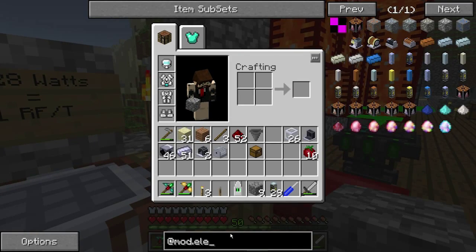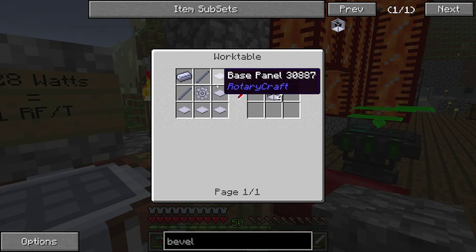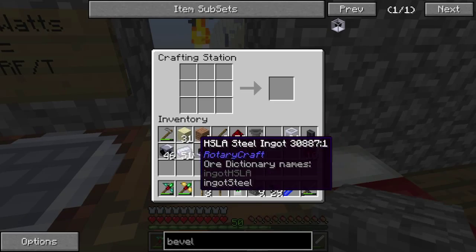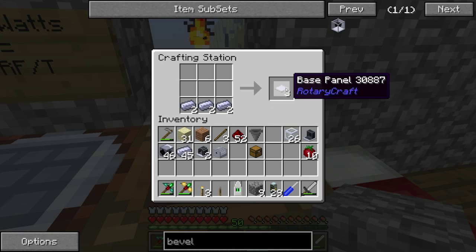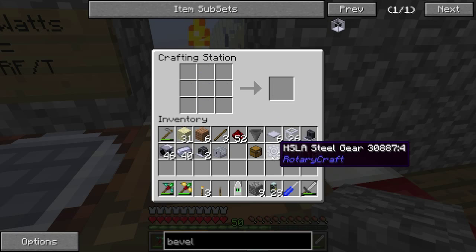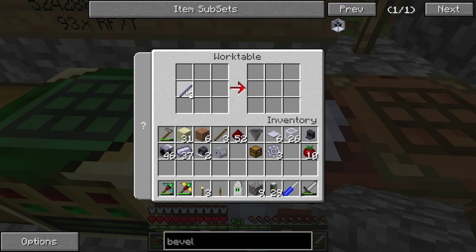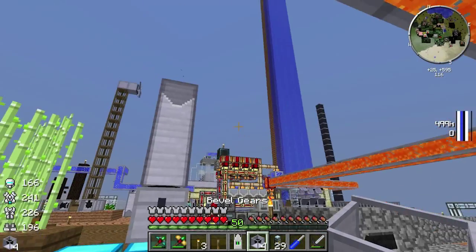I forgot how to make bevels. Okay — steel gear. I should be able to figure that out. Some base panels, and a steel gear, and they need rods as well. So work panel in the center, base panels on the outside, and there we go — bevels crafted.